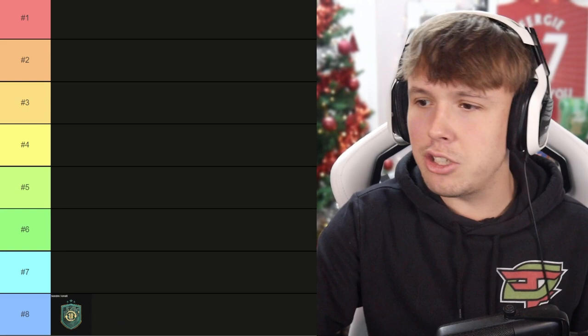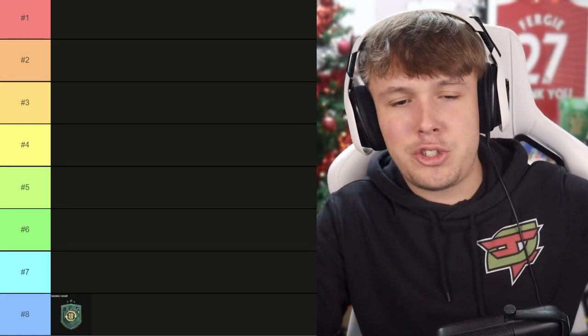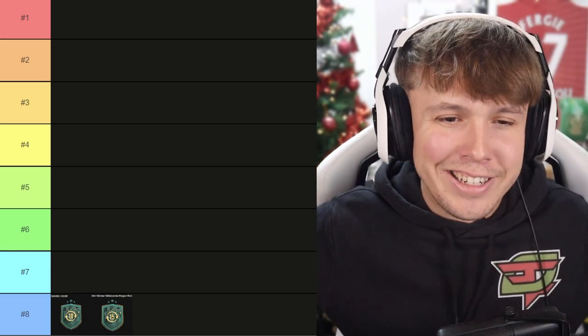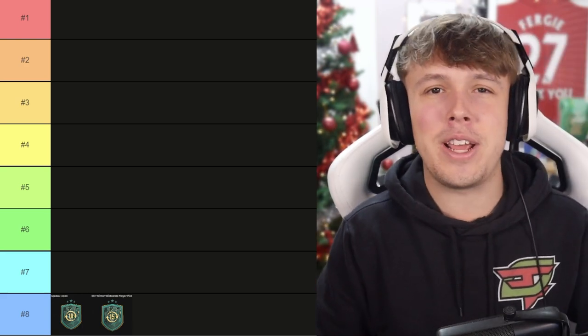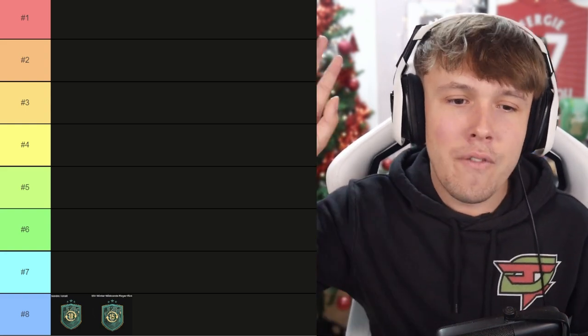Coming in at number 8, we have Sandro Tonali. I just think realistically going for players isn't the best, and looking at Tonali's card — 3-star skills, 4-star weak foot — I really don't think it's the best card going. There's so much better you can get on the market and it's literally just a waste. Joining Tonali in number 8 is the 85-plus Winter Wildcard player pick. I've put these two together because 25 tokens are spent on that, you're gambling highly on the player pick, and you're getting a card where there are so many better on the market, probably for fairly cheap nowadays. Unless Tonali perfectly fits your team, then maybe you take it.